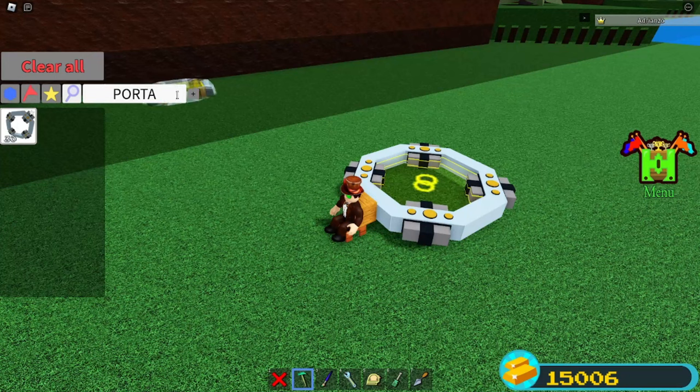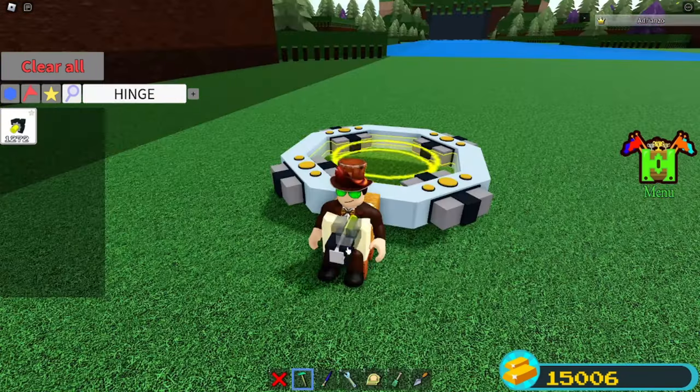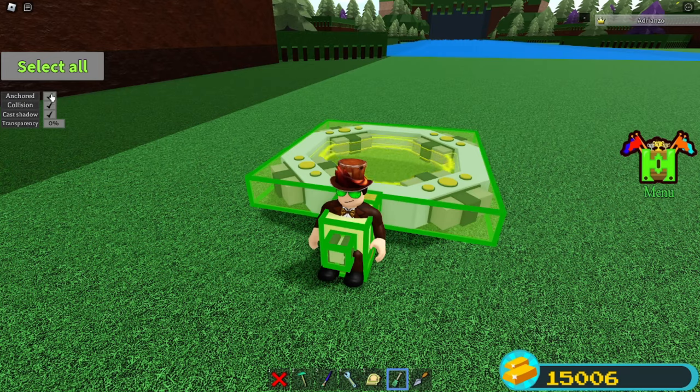Take a seat and grab yourself a glue block. Simply want to place it inside of your body. Place the inch block here facing inwards. Turn off anchor mode here, then delete the chair.